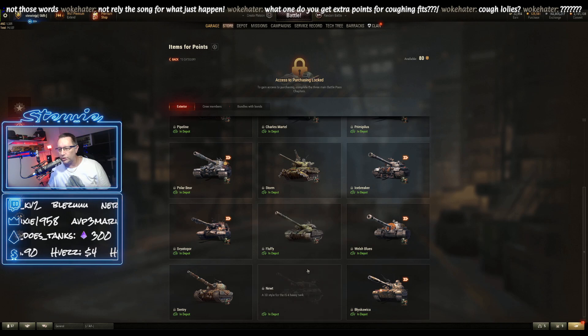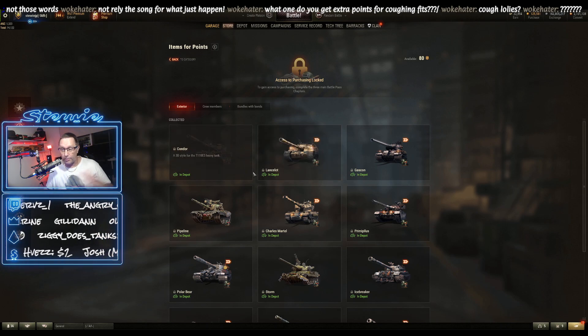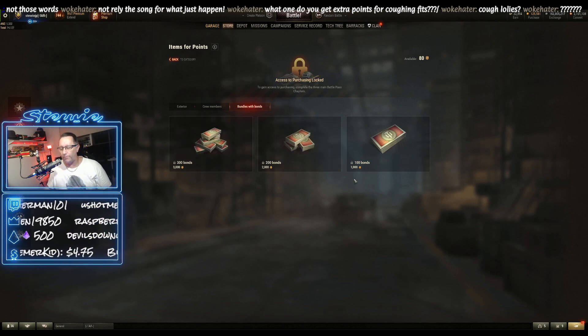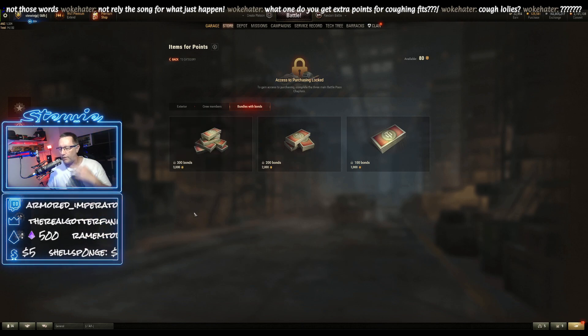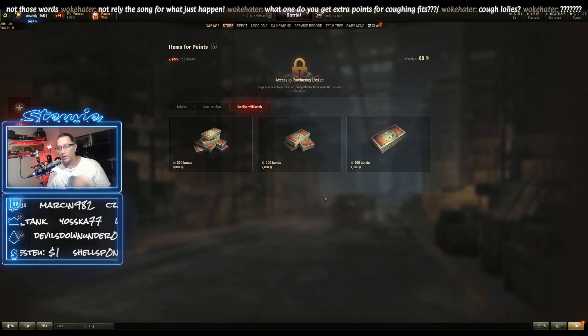You can buy old styles that used to be part of Battle Pass from previous seasons, crew members, and bundles of bonds. If you finish all the stages you'll get 7,500 bonds. For 100 bonds it's 1,000 points, 200 bonds is 2,000, and 300 bonds is 3,000 points. Once you've unlocked them, you can purchase these multiple times. If you've got 7,000 points, you can purchase 700 bonds with it. I've tried this on my test account with the Lorraine 50T.